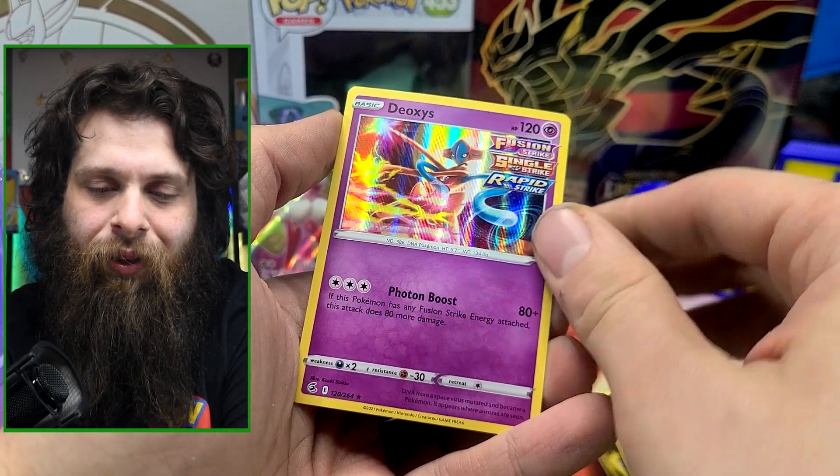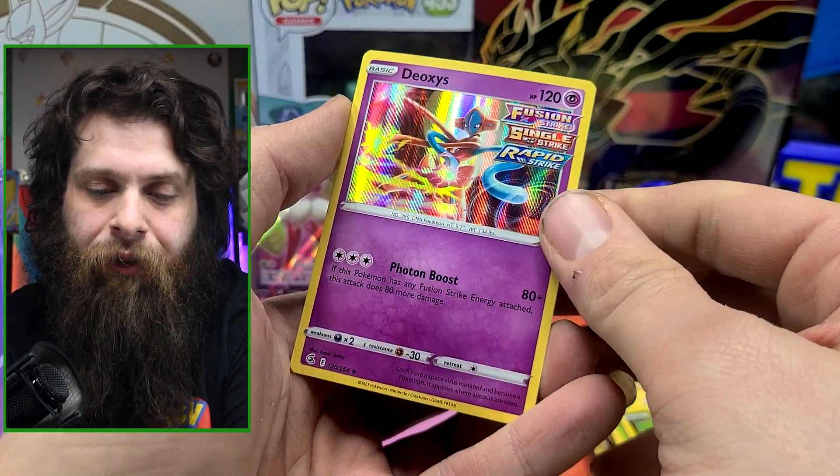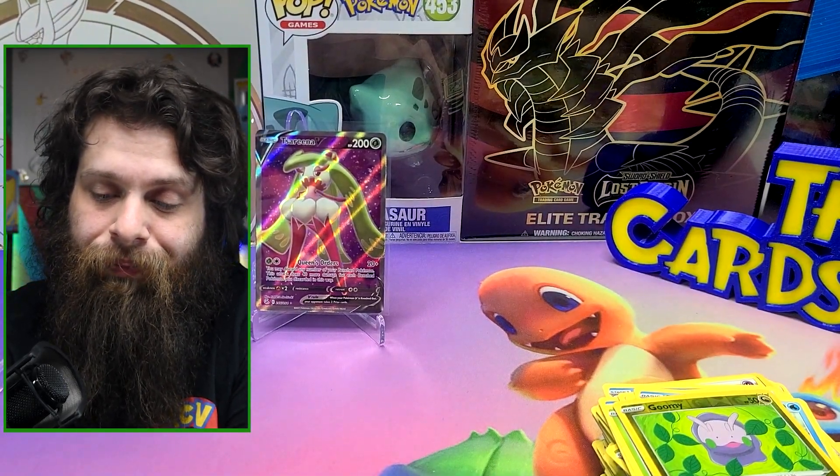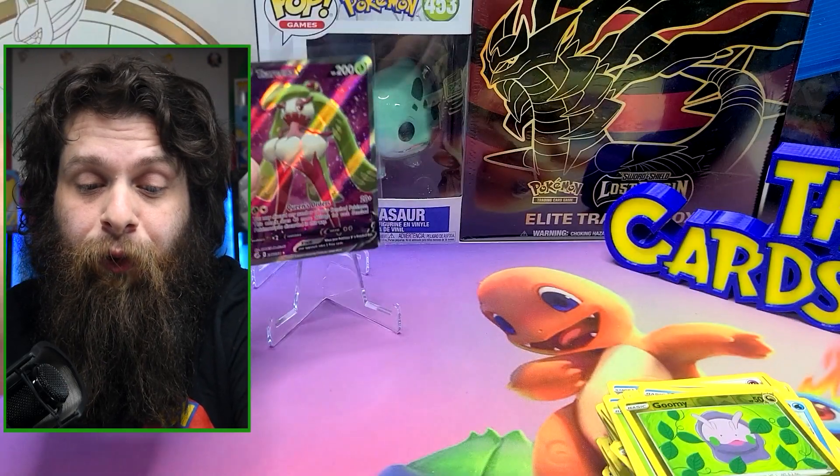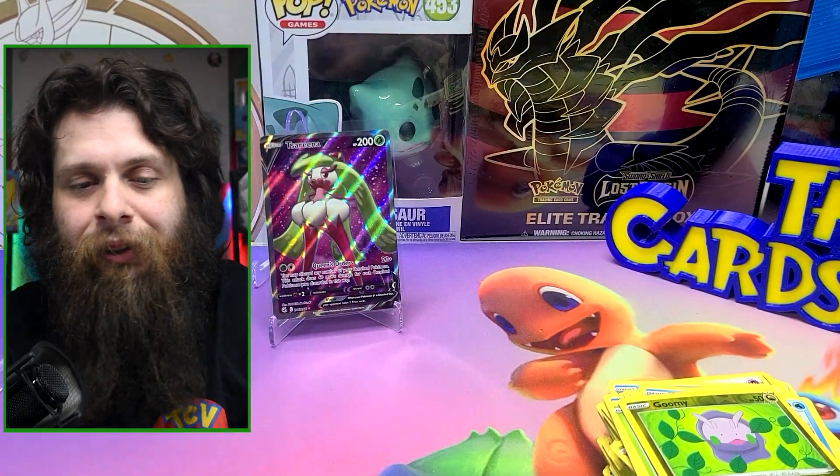Deoxys foil — has all three strikes though, that's interesting. Well guys, other than the Serena V and a VIP Battle Pass, these were quite sad. The hit rates are just so bad. Rotation is happening soon — if you have them and you're a trader and just want to get rid of them, I suggest you do it. If you're a collector, hold on to them — some of these cards will definitely see value increases. How many of them? Tough to say. I hope you guys had fun watching my very sad pulls, but hopefully you enjoyed the journey. Have a great day, guys.